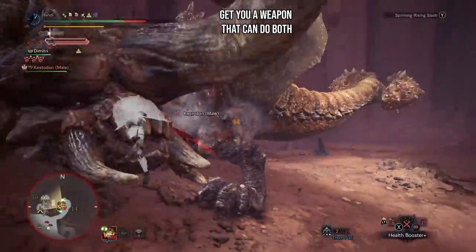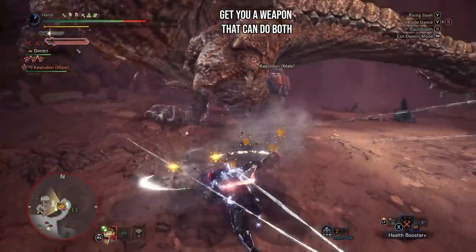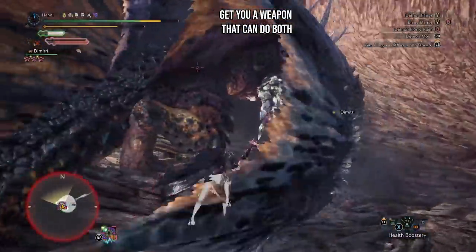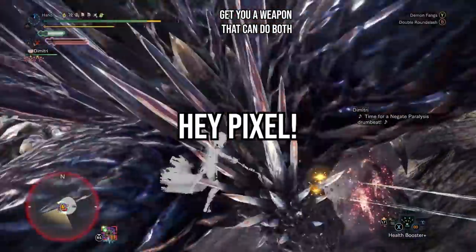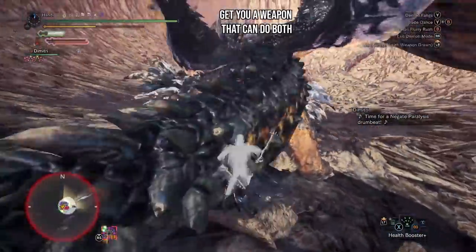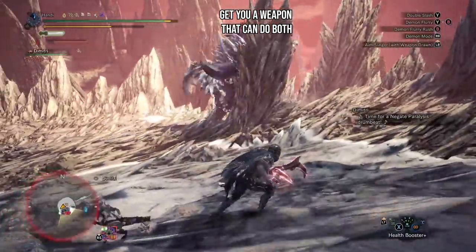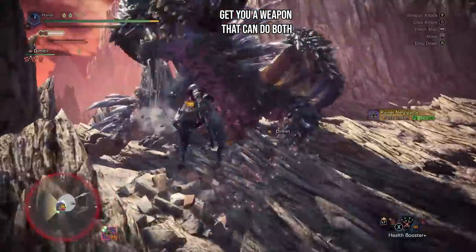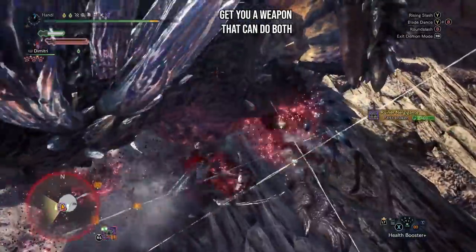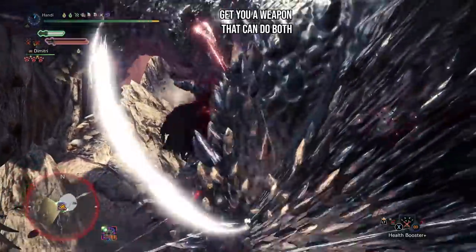Seeing as we just got an AT version of Namielle, you might want to bust those out and give them a try. I have to give a shoutout to our Discord member Pixel for pointing out the opportunity Capcom missed to make Water and Thunder dual blades. Having two elements might be too much in their eyes, but they very well could have gone with a solid water-paralysis combo. Regardless, I wouldn't be shocked if we got some kind of combo element-status dual blades with the arrival of Alatreon.